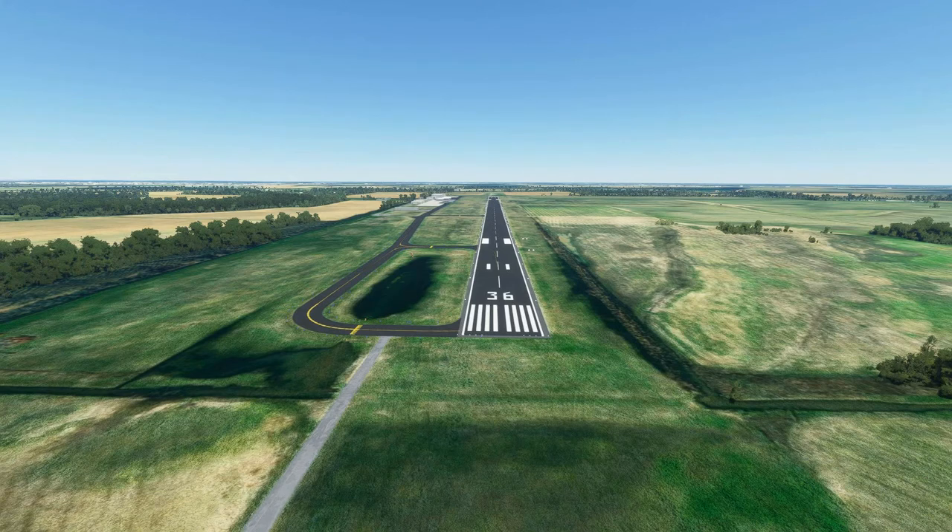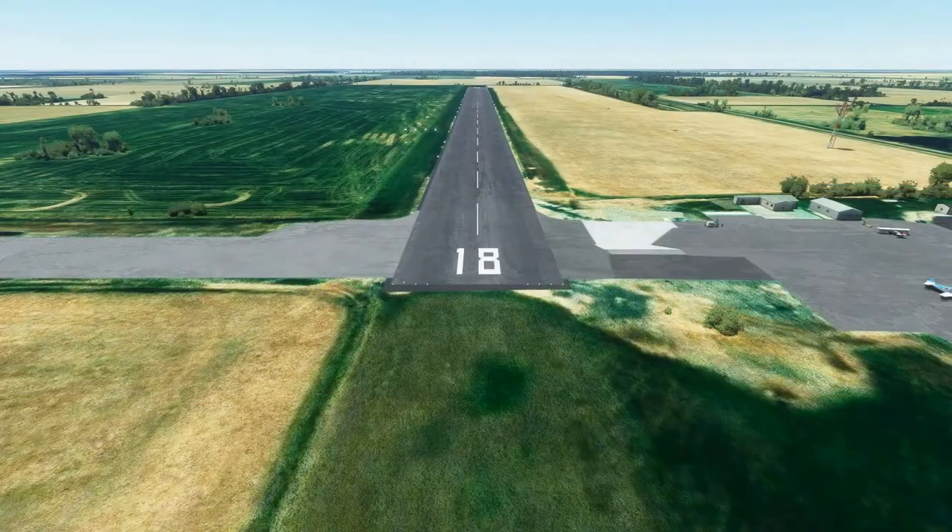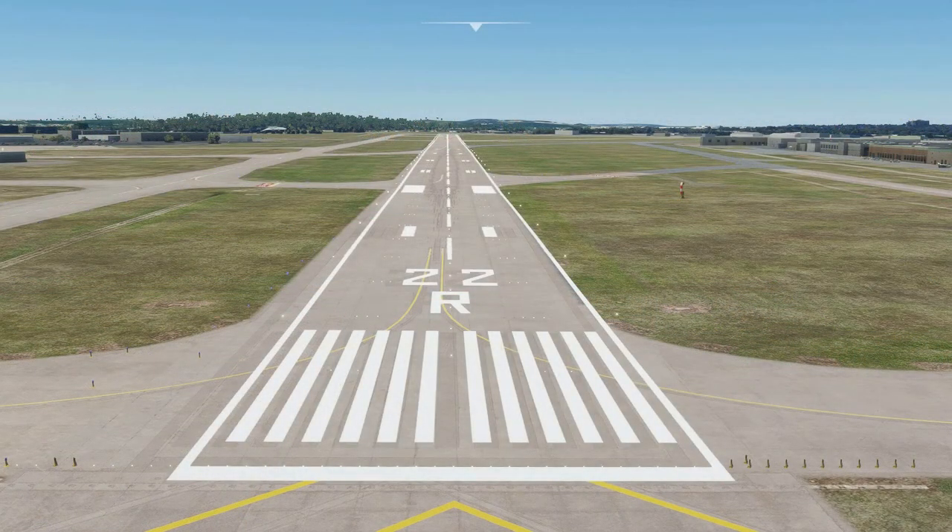Hard-surfaced runways can have a number of markings on them to assist pilots. Runway markings are almost always white. Hard-surfaced runways typically have the runway designation painted on the end of the runway — this is called the runway designation marking. At larger airports, when there are multiple runways on the same heading, the runways may be given designations based on their location relative to other runways. For example, at the airport in Little Rock, Arkansas, there are two runways facing the southwest, or roughly a 220 heading.